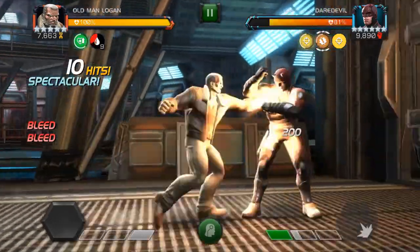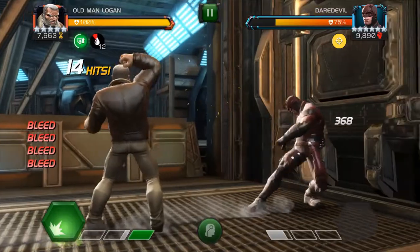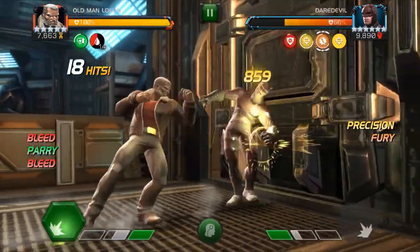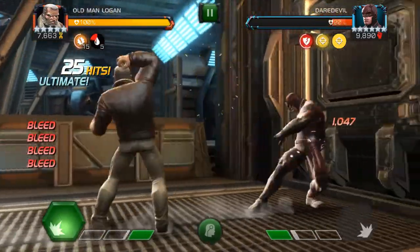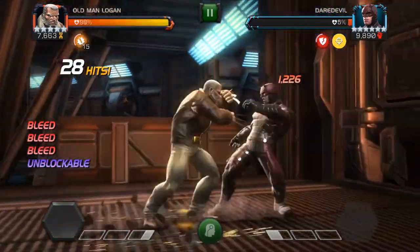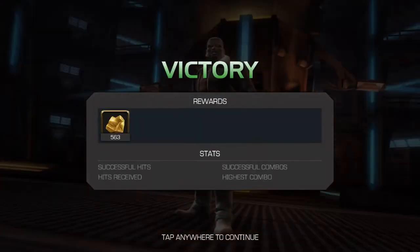Daredevil here — easy to dodge. Let's just kill him. A 9,000 crit on a special 1 — that's not bad at all. Let's finish him off and go see what the boss is. It's the Symbiote Supreme, if I'm not mistaken.